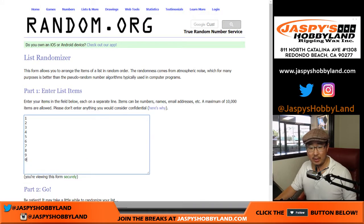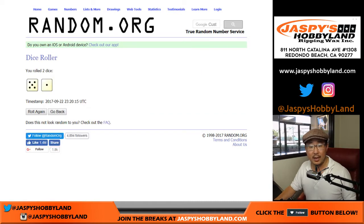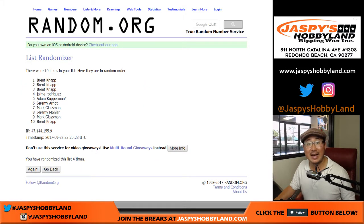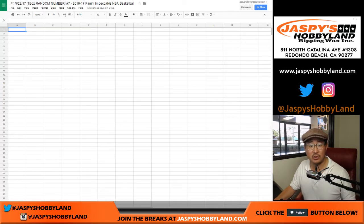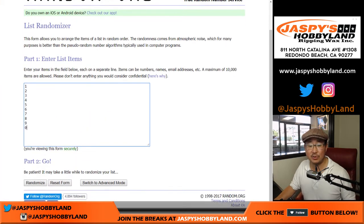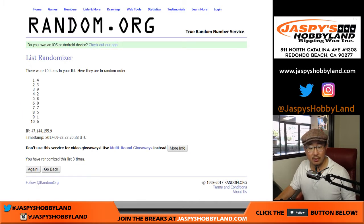There are your random numbers right there. Let's roll the die. We're going to randomize each list 6 times — 5 and 1. 1, 2, 3, 4, 5, and 6. Jaime up there and Brent with the last 3 spots — I think he bought the first 3 spots. And then once again, 5 and 1, 6 times for the numbers. 1, 2, 3, 4, 5, and 6. We got 0 all the way down to 2.